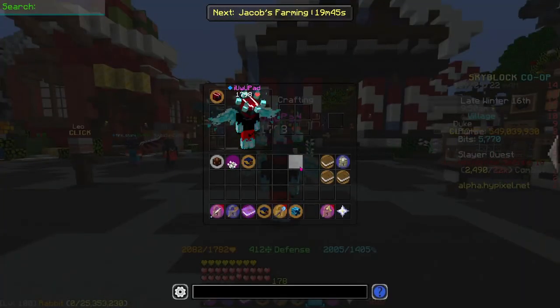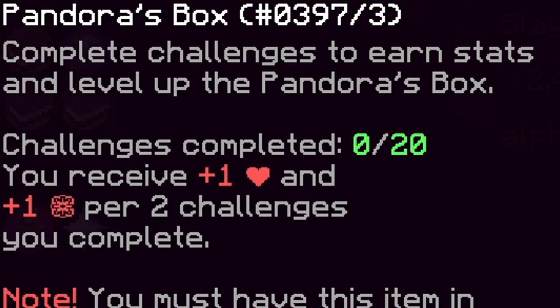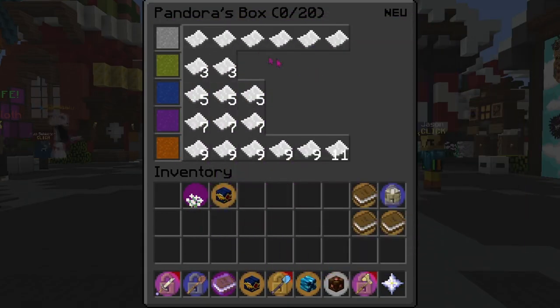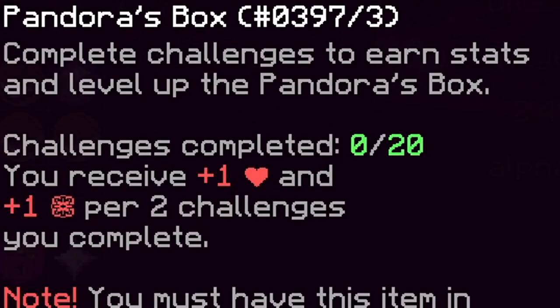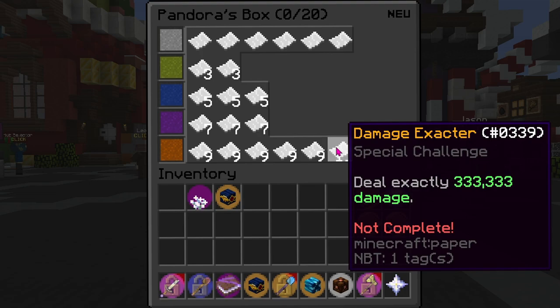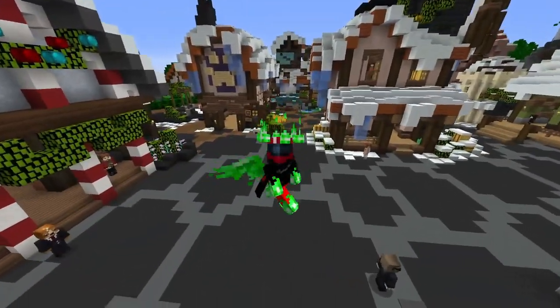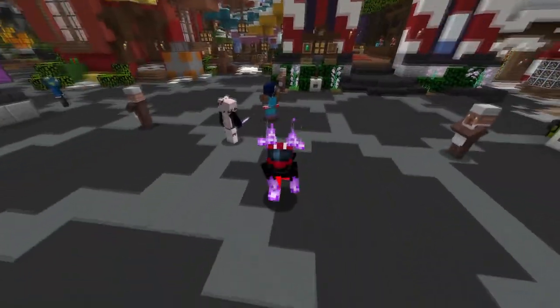So the next item we're going to be talking about is Pandora's box. It reads: complete challenges to earn stats and level up the Pandora's box. Basically what you do is right click with the box in your hand and it opens a menu with a bunch of challenges. You just complete the challenges and you gain one health and one strength for every two challenges you complete. There are 20 challenges, so in total this item gives you 10 strength and 10 health. The challenges range up to really, really hard ones — like deal exactly 333,333 damage, or beat master mode floor seven of the catacombs with five mages. This item ranges everywhere from early game to end game — really, really cool item.